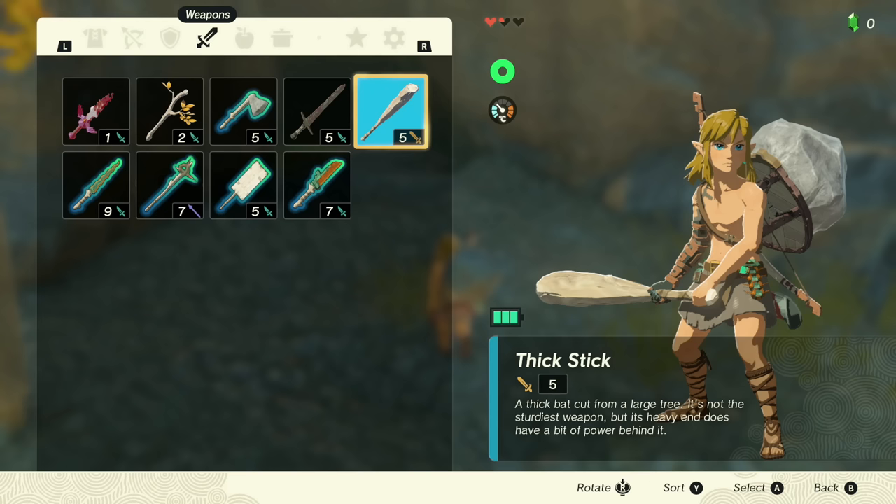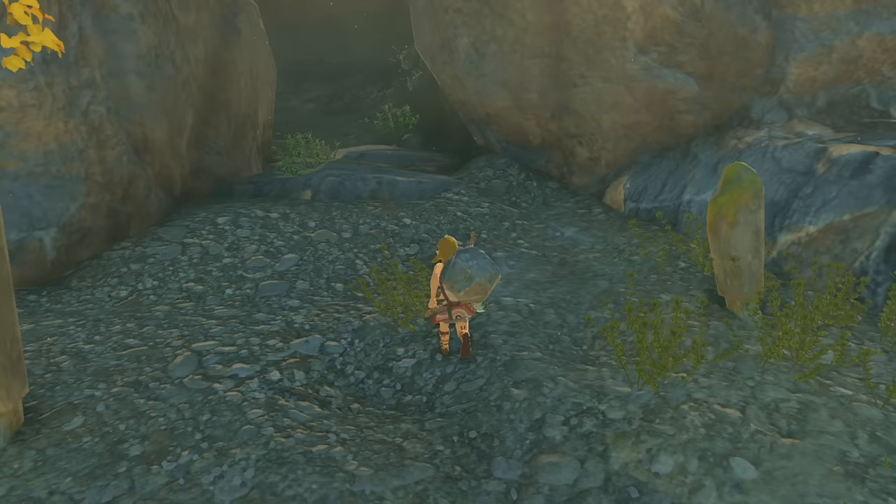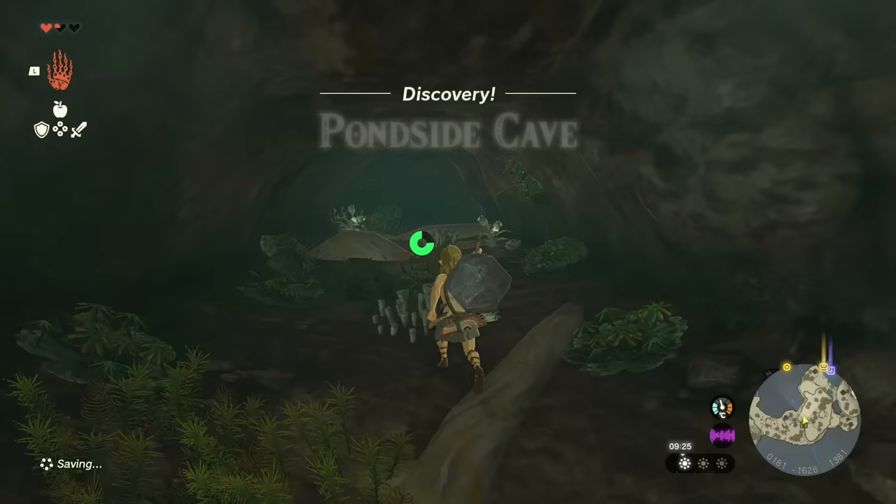You can kind of see - oh no, you can't see it because there's a big rock in the way. If I equip this, there we go - you can see it on my left hip and it's going to power up some of the Zonai devices, apparently.